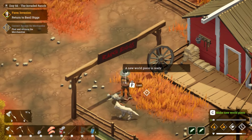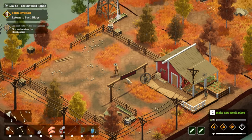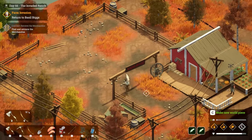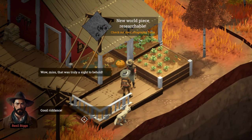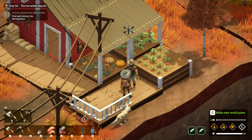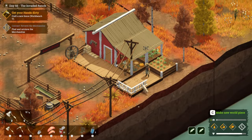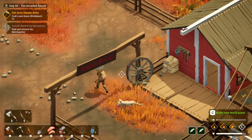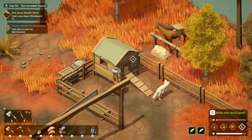Let's loot up this stuff. Oh Basil, we did it! Look over there — you've got a water barrel and everything, dude, I like this farm. There's a little house for the doggy! Basil: 'Wow, that truly was a sight to behold — good riddance. But look at my ranch, them things left a mess — would you help me with the fence?'